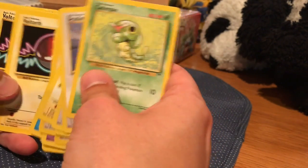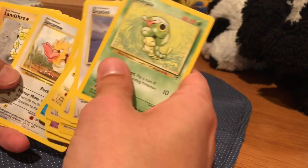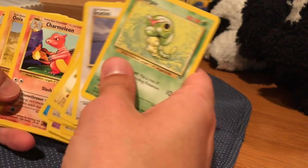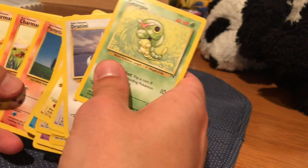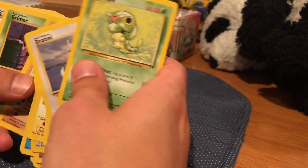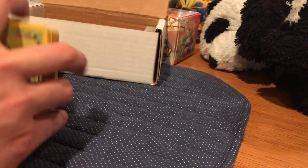I'm really hoping I get Butterfree in here. I don't know if I will. Vulpix, Vulpix, Spearow, Spearow. I wonder if Butterfree is a rare in Legendary Collection — I think it might be. Ponyta, Ponyta, Charmanders galore. Another Primeape. Let's put these aside for a second and take a breather.